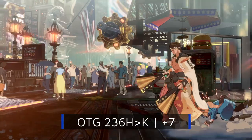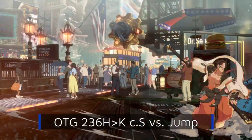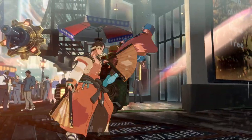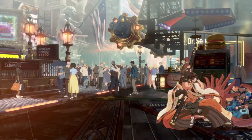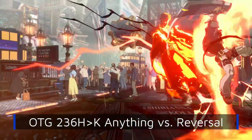There is only one setup I would consider useful in this class of OTGs: Fujin-Isokutobi. At plus 7, a close-S will counter-hit mashing and throws and will also catch both jumping and backdashing. It's also close enough to threaten a throw if we delay the throw slightly, or just tick throw from close-S or 2K. The only option it loses to is invincible reversals.